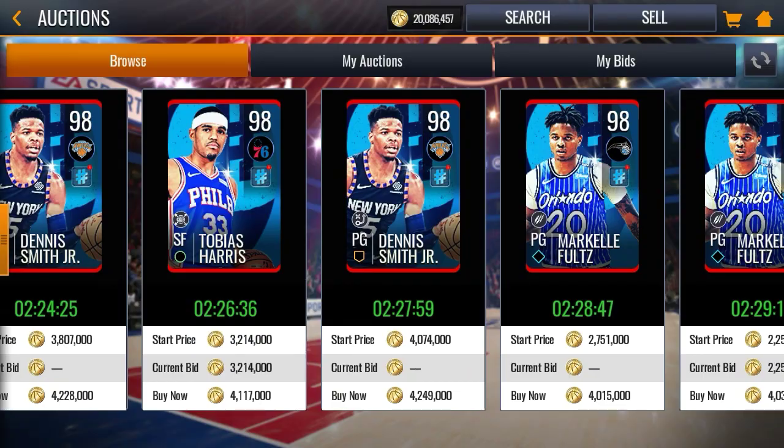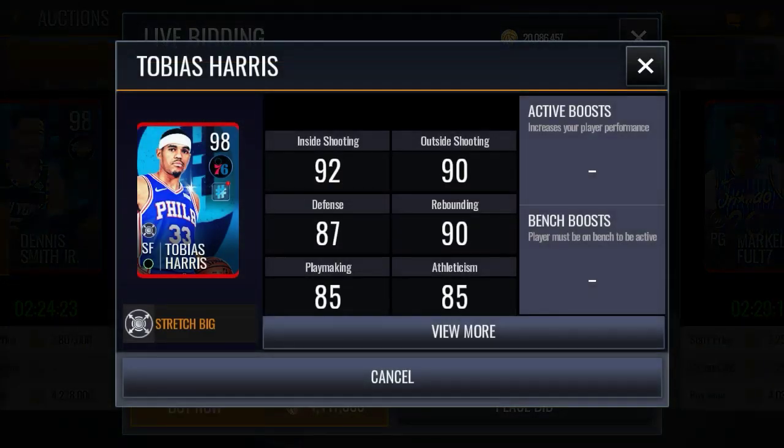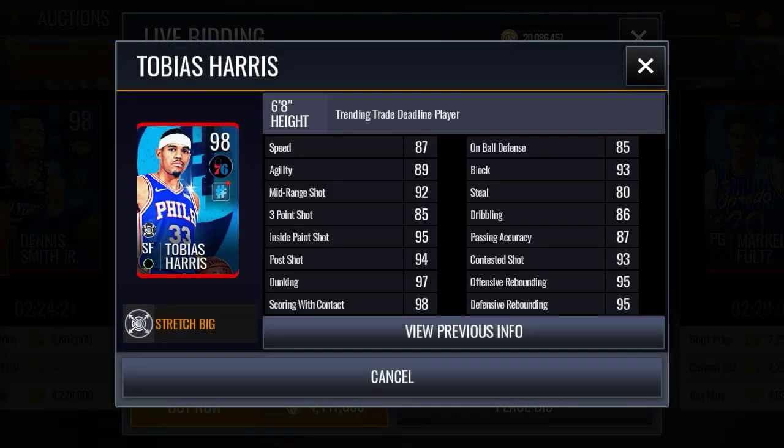For the fifth player, Tobias Harris — he has 87 speed, 89 agility, 92 mid-range, 95 inside the paint, 94 post shot, 97 dunking, 98 scoring with contact, 93 block, 93 contested shot, 95 offensive and defensive rebounding. If he had a 93 three-pointer I would have picked him up, but he only has 85 three-pointer, so I'm definitely not picking up Tobias Harris.